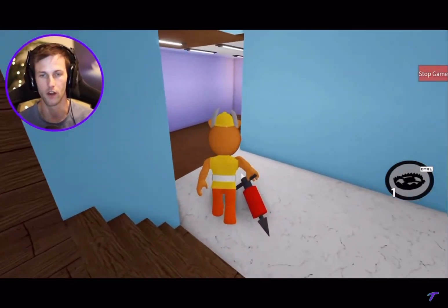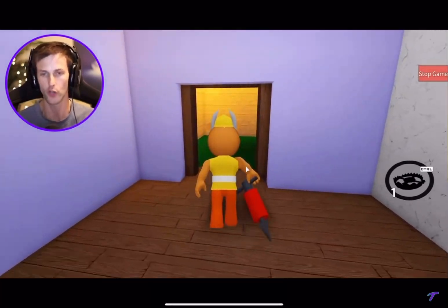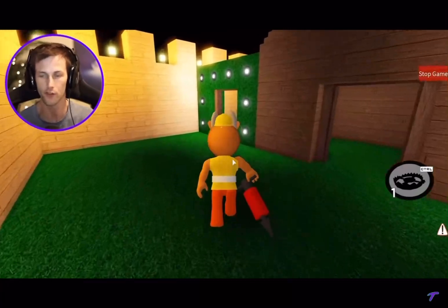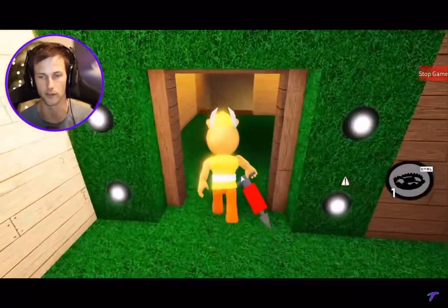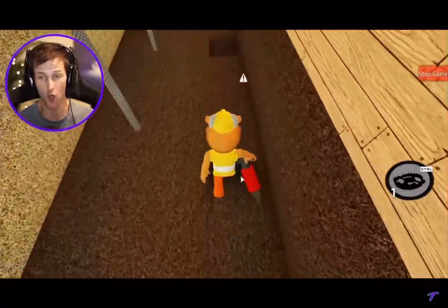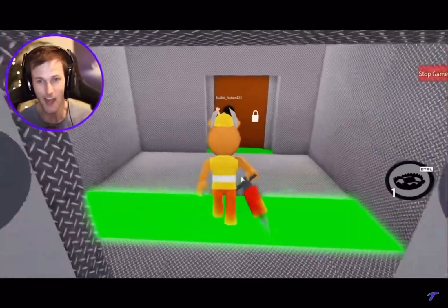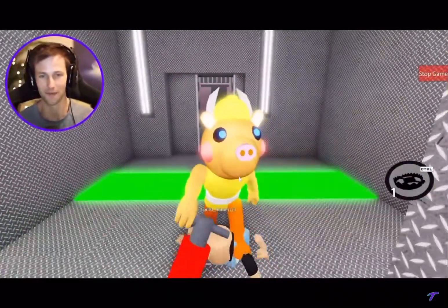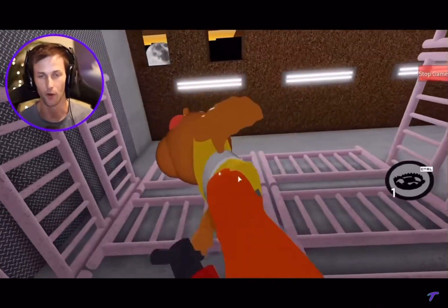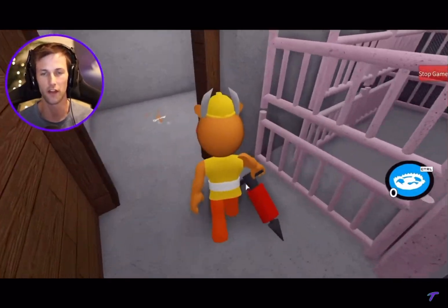Somebody just stepped in my trap over here! You guys are gonna be hitting my traps before you actually get out of here. They just stepped in three traps at once! Hello — you still need the white key. You almost escaped though, I'll give you that. Where else should we put a trap? Let's put one right on that hole so they fall down in there.